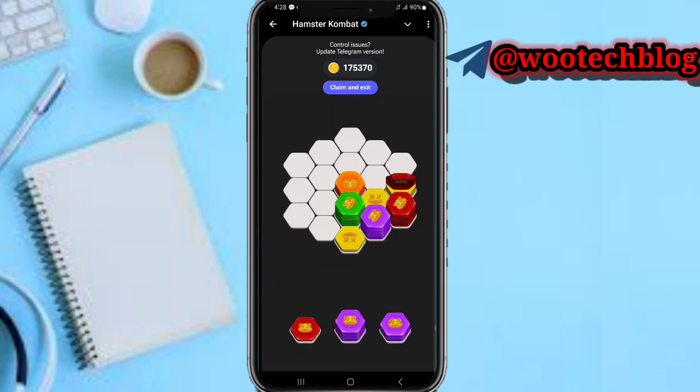You just keep playing and as you can see at the top of my screen my coin balance is adding up. You can play this game to earn coins, which you can use to upgrade cards and perform other actions in Hamster Combat.